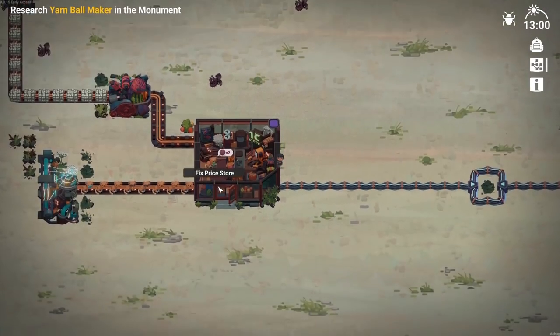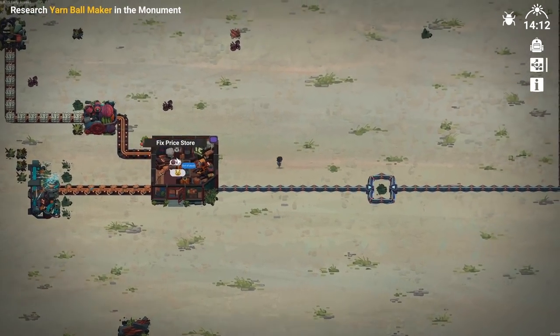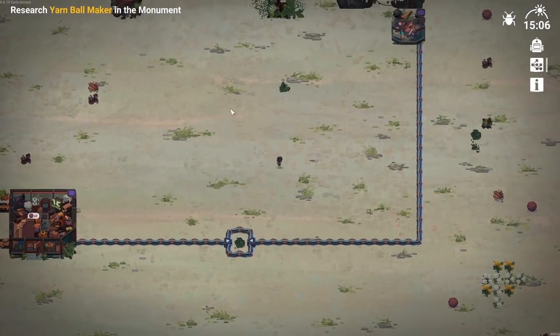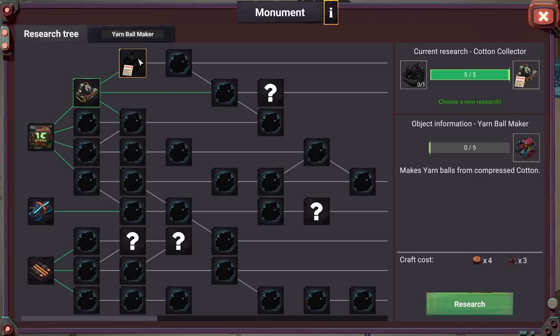It looks like cats' needs are being fulfilled by the yarn balls being delivered. Research the yarn ball maker in the monument. Let's go back to the monument - yarn ball maker. Makes yarn balls from compressed cotton. Crafting cost is four wood and three metal. A new type of cat is spotted visiting the factory.